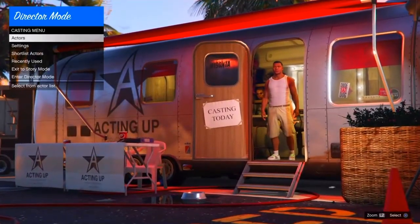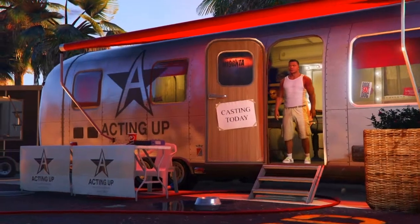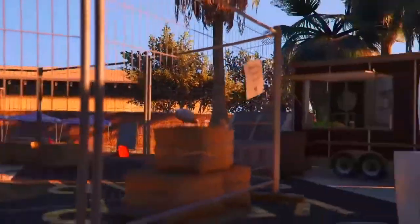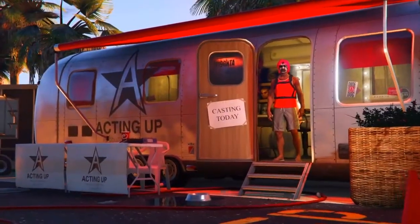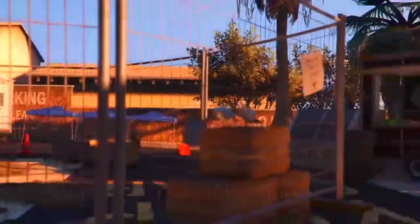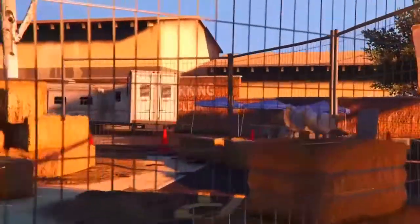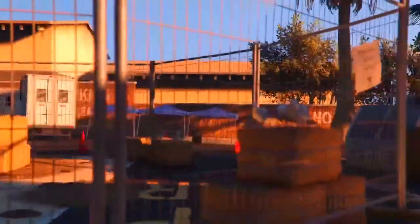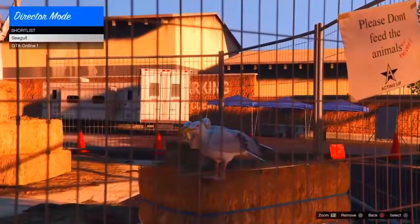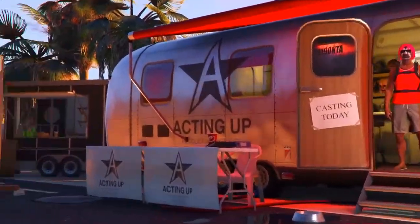Load into GTA offline and then go into the shortlisted actors. All you need to do now is hold your left analogue stick up for about 20 minutes to half an hour. If you don't want to hold it manually, get an elastic band and wrap it around your controller so the left stick is constantly pulling up.